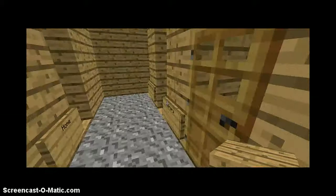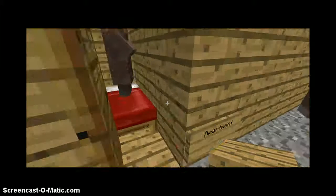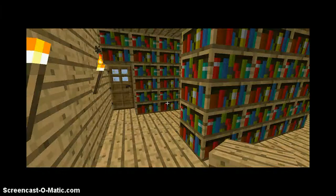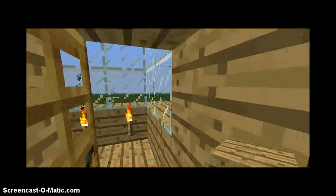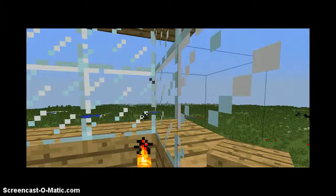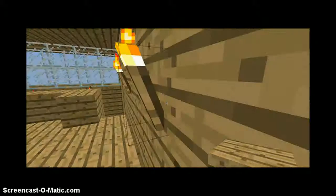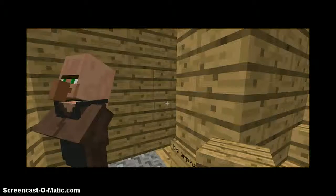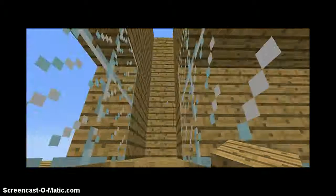Here is one of the apartments — this is a small one. Here's my library, and you can go through this door in the library and there's just a little area which is pretty cool.